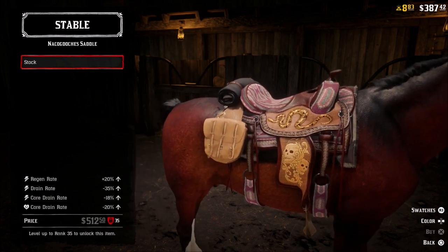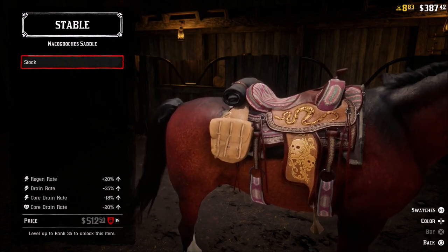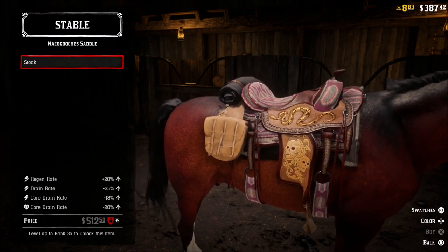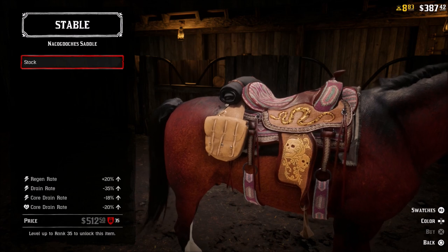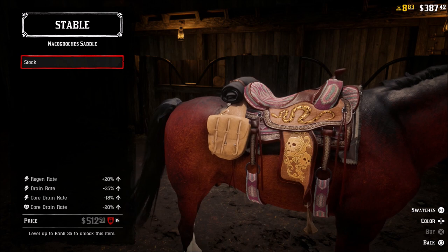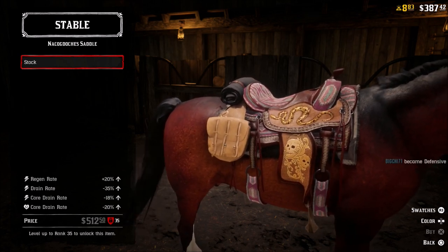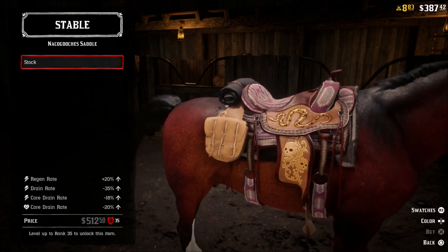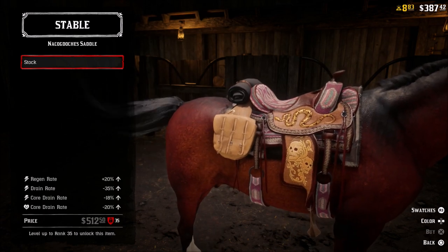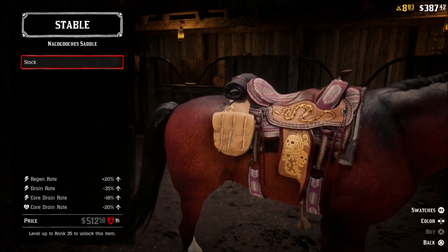Both of these are really good. Choose whichever one you like, or if you can afford both, buy both when you get to the level required to purchase them. They are going to improve your horse's overall performance and speed — all your drain stats are going to be a lot better with these two saddles, and plus they both look very nice. I didn't even realize they were here until just a couple days ago when I went into the stable. I had not paid attention to these two saddles right when the update came out, so when I came in I was really surprised. That's why I wanted to bring this video to you guys in case you have not seen them for yourself.